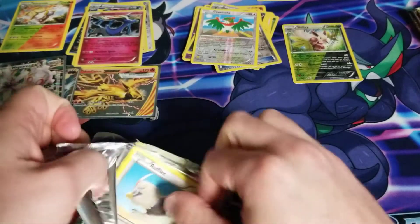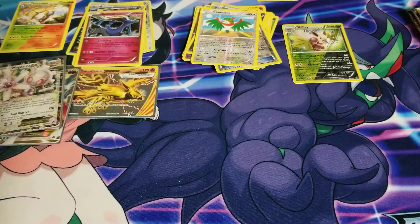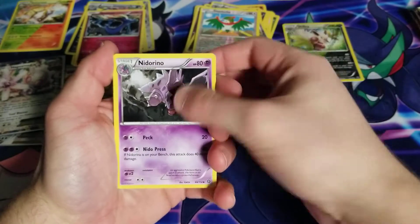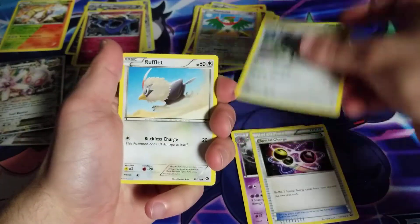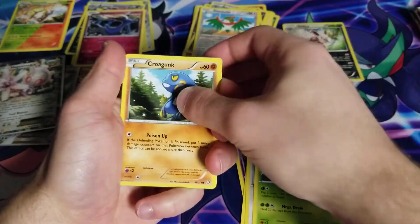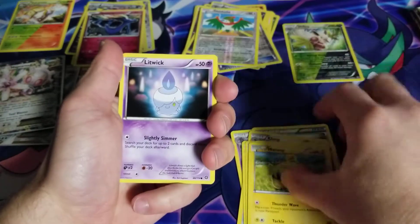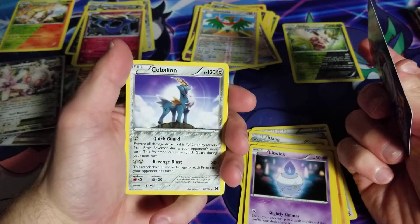We got an Itorino, Special Charge, Klang, Rufflet, Tangela, Croagunk, Marill, Litwick, Drifloon, and a Cobalion.